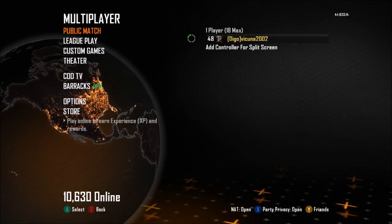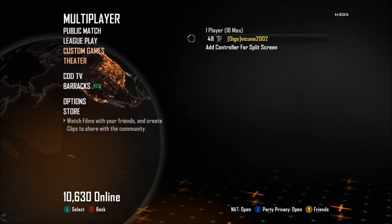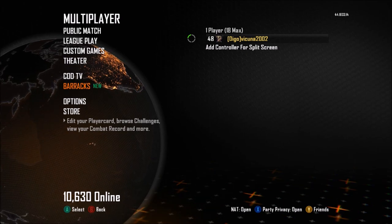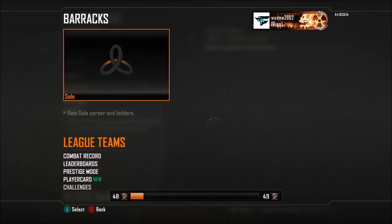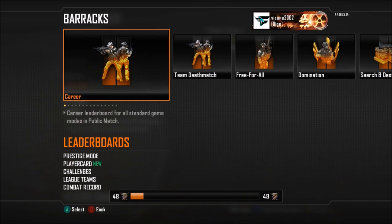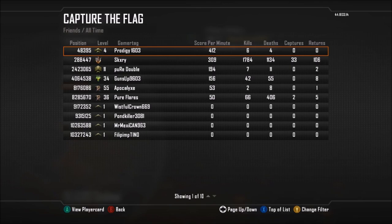To get started, load up Black Ops 2 and go to Multiplayer on your Xbox One or 360. Once you're in Multiplayer, go to Barracks. Hit A on Barracks, then go to Leaderboards. Once you're on Leaderboards, go and find Capture the Flag. Once you find Capture the Flag, go into it by hitting A on it.